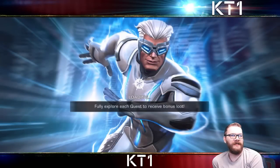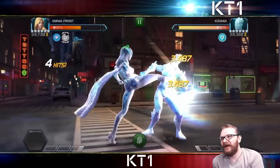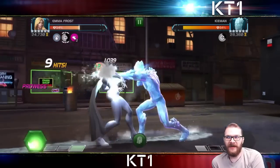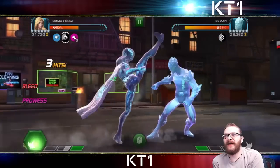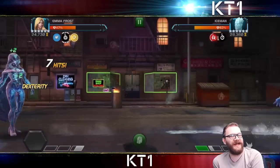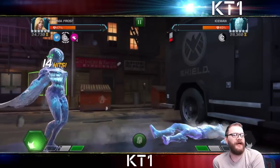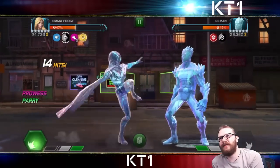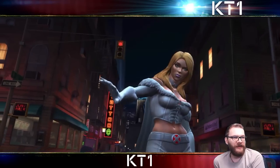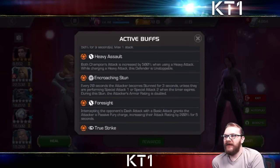Now it's Emma Frost against Iceman. We have encroaching stuns as well, but Emma Frost is ironically immune to cold snap whilst in her diamond form — which is all that matters because you start in diamond form. Iceman isn't cold snap immune, so Emma is actually the better crystalloid mutant when it comes to dealing with cold. Also shown here is that Emma Frost becomes completely stun immune while in diamond form, so if you can manage the power bar sufficiently you can easily deal with nodes like encroaching stun. A big level two finishes off this fight — a very nice utility showcase.